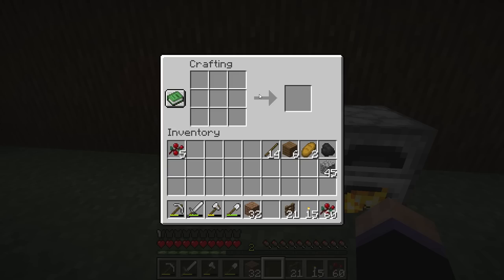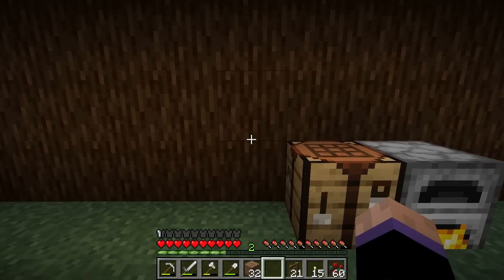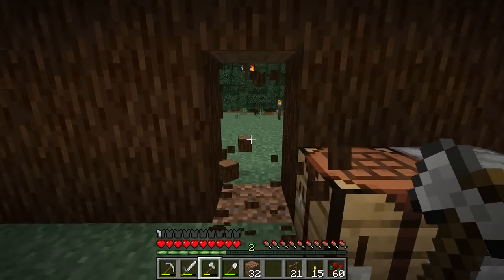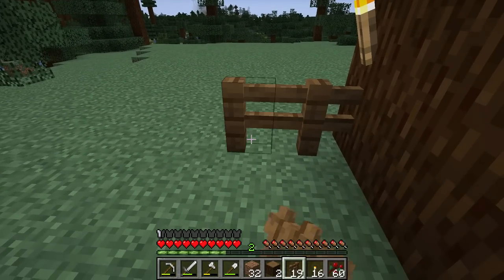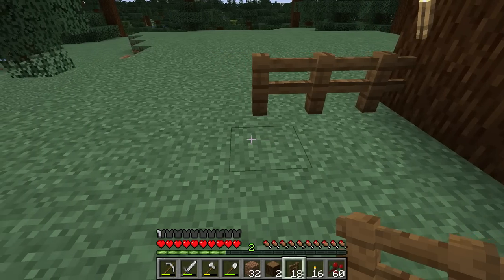I can't remember exactly how to build a gate, so what I'm thinking about doing is putting in a door right here in my house. This will go out to my little garden that I can have gated off, so I can get in and out from inside the house without worrying about mobs getting in.